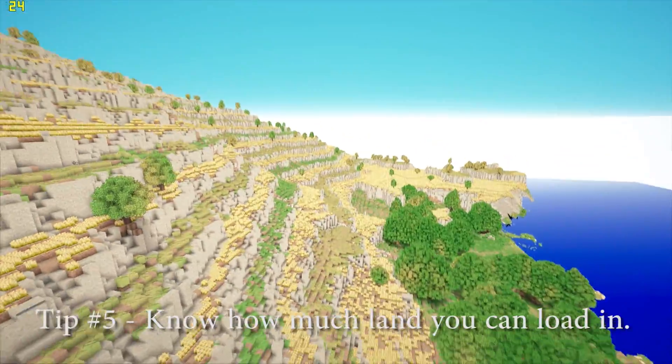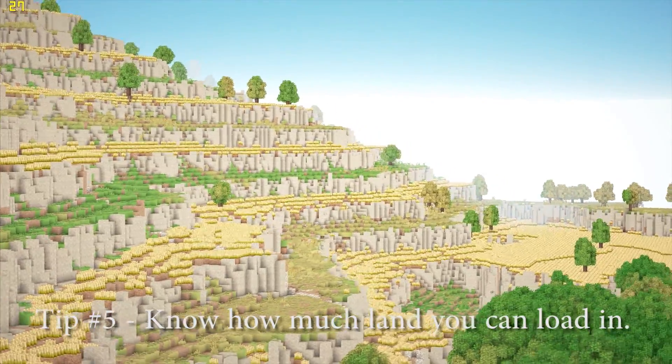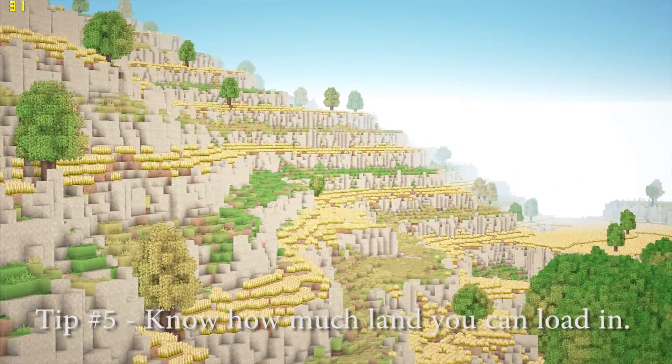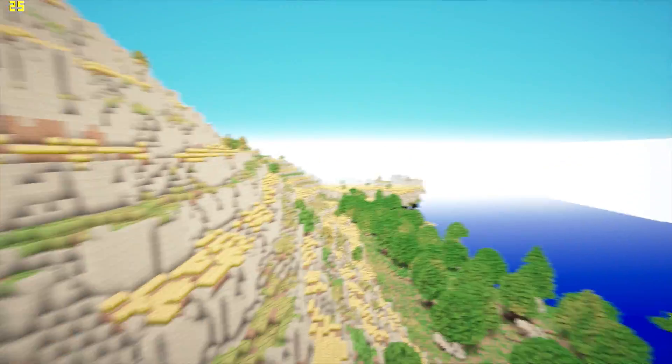Tip 5: know how much land you can load in. Look at how my view is positioned — as I move backwards, I'm taking a look at the right side of the map to see if it will de-render or not. Knowing at what point you reach the end of how much you can load in is critical, so you don't accidentally lose a huge chunk of your scene.